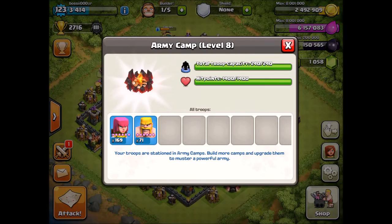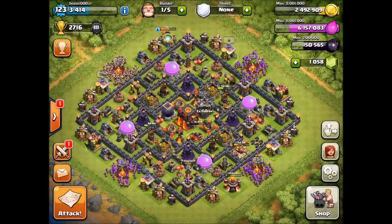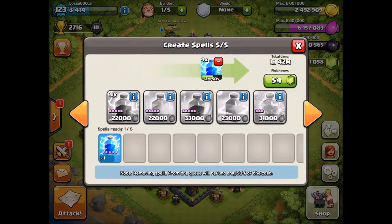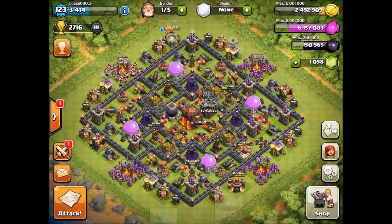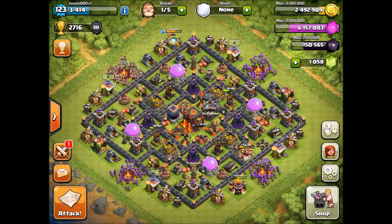In my army camps there's usually about 70 to 80 barbarians and the rest are archers. You want more archers just because they can shoot over the walls, and when it comes close to 50 percent they can shoot over the wall, whereas barbarians can't shoot over those walls.